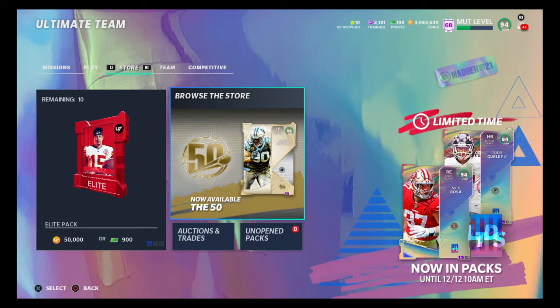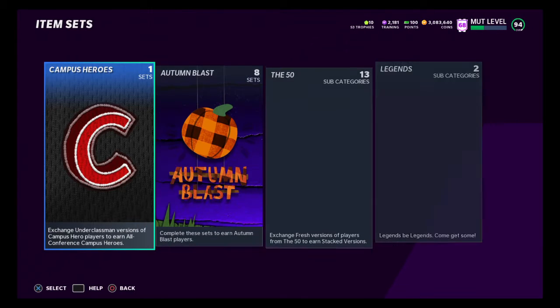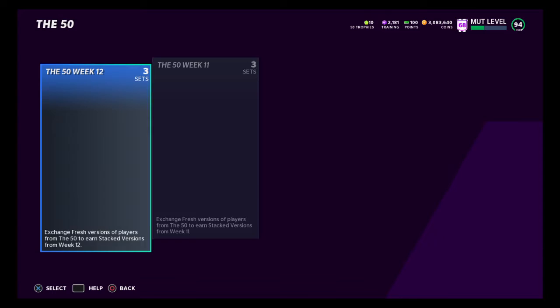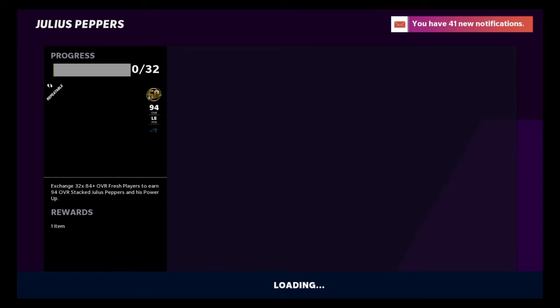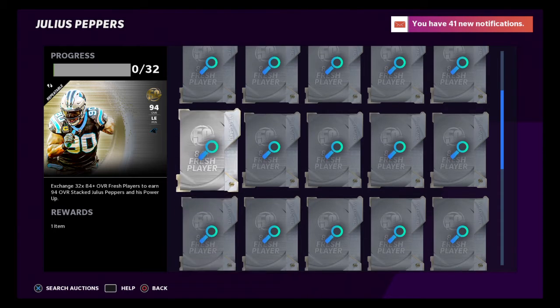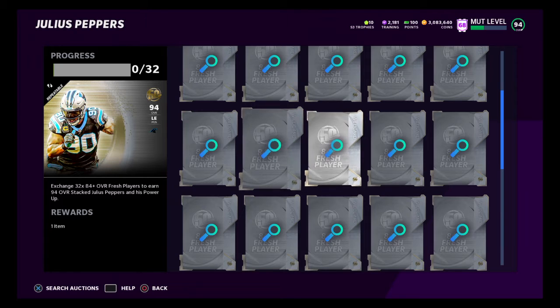So what we're going to be doing — you need at least 544,000 coins to complete this method. We're going to be going into the sets and completing this Julius Peppers. He's going for a ridiculous amount. His Power Up is selling for 500,000 coins right now, and his 94 is selling for 200,000 coins. So if you want to add him to the team, you want to pay the 200,000 to pick him up.